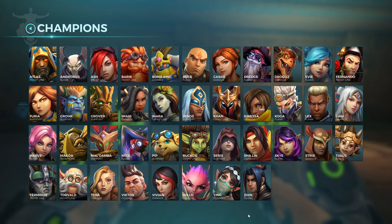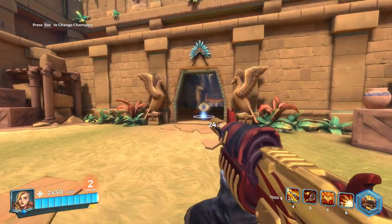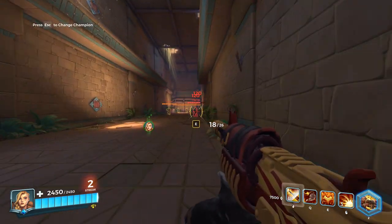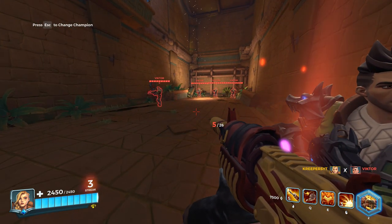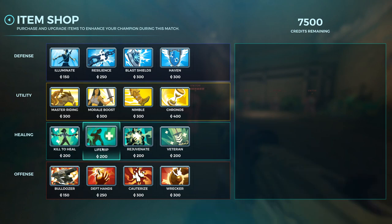One heads up: Tyra already has 30% life steal built into her base kit from her weapon — it used to be a talent but was moved to her base kit. Because of this, I don't advise buying Life Rip on Tyra. Life steal caps at 60%, and there's diminishing returns to consider: if you already have 30%, adding more doesn't simply add to the remainder — the math works against you.